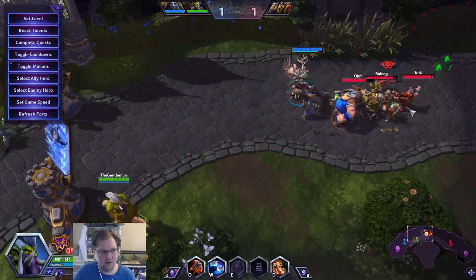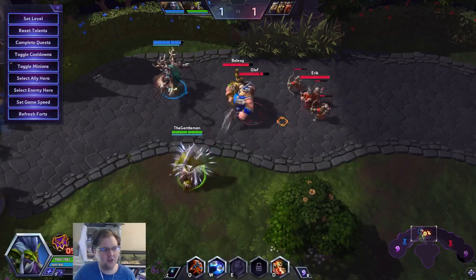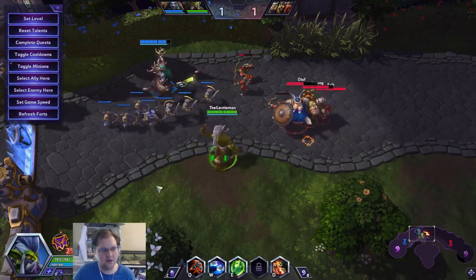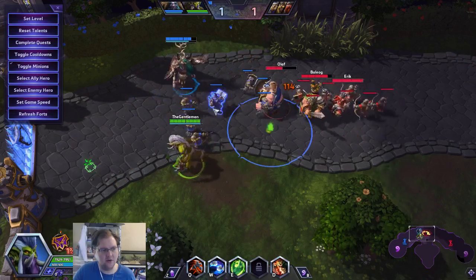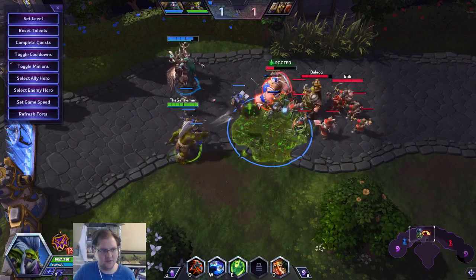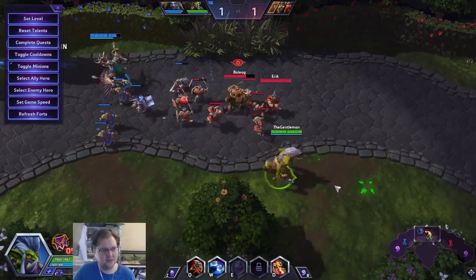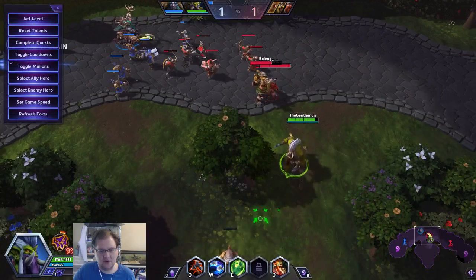The way stutter stepping and attacking currently works is you'll attack whatever's closest to you. If you just click and stutter without clicking directly on a target, you'll attack anything that's closest to you. Notice that I'm closest to that minion, so I'm attacking the minion. Now I'm closest to Olaf, so I'm attacking Olaf. I walk over here and I'm now closest to this archer — I click and I attack the archer.